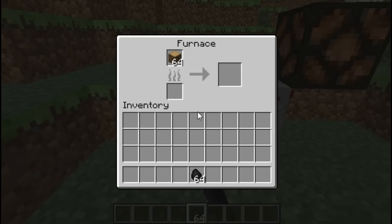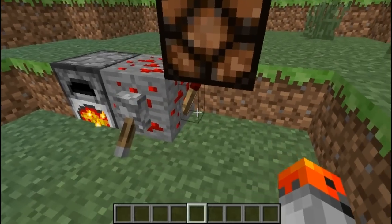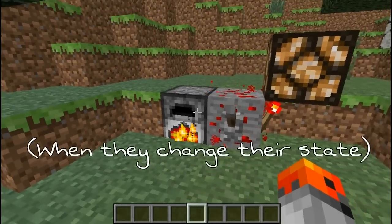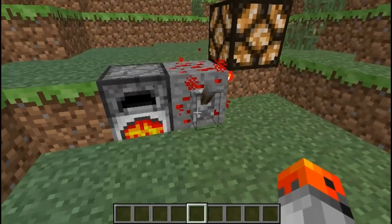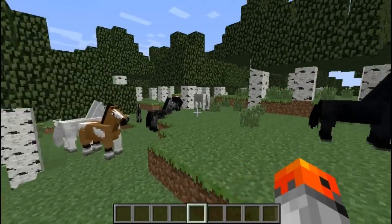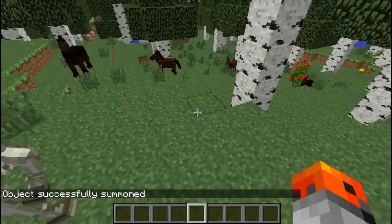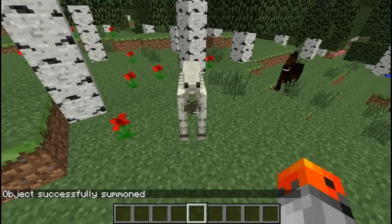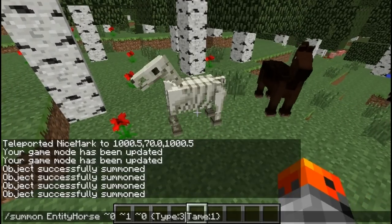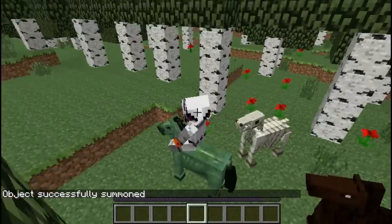An activated furnace, glowing redstone ore, unpowered torches, and activated lamps are all different blocks. There are quite a few types of horses in the game and there's also a secret type — undead horses. Type the command for a skeleton horse or change the 4 to a 3 for a zombie horse. And you can even ride them.